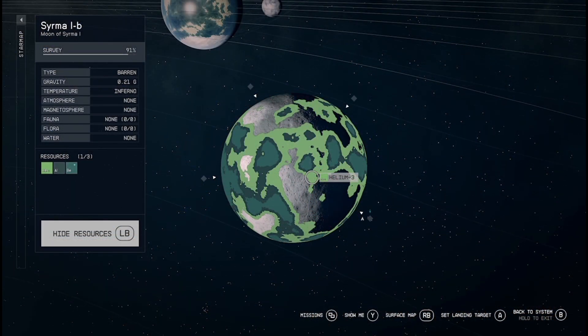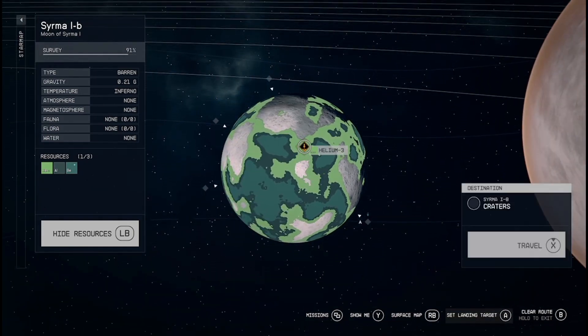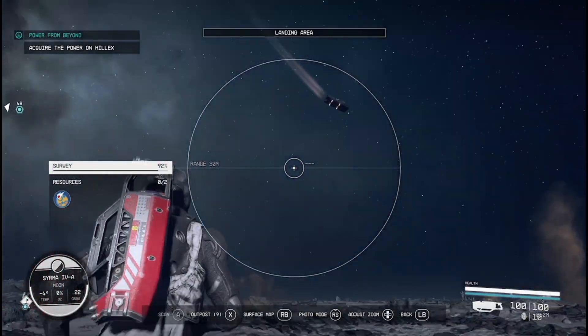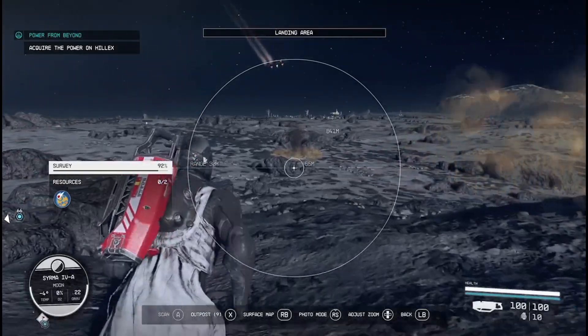Hello and welcome to Gym Games. Why have we got a planet right in front of us? I want to show you an exploit I found — how to find ships in Starfield. You go to a planet which has got Helium-3 on it and land on it in a spot like that. Helium-3 is the element that fuels ships — I think it fuels the hyperdrives.